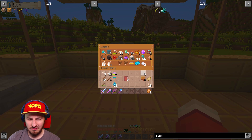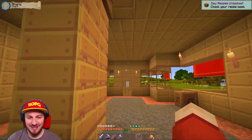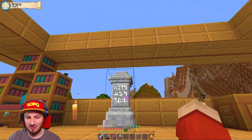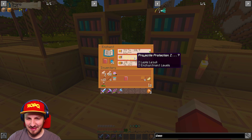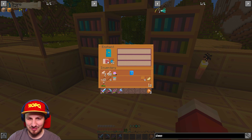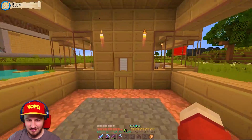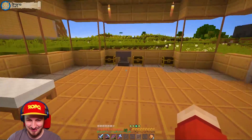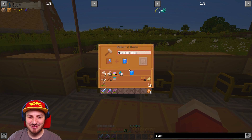Did you steal my anvil? Yes, it's in my room. Why did you steal my anvil? It's my anvil! I already have an anvil and you stole it. What were you doing up there? I heard a ding-a-ling noise. I'm doing enchanting things!